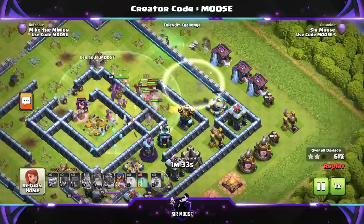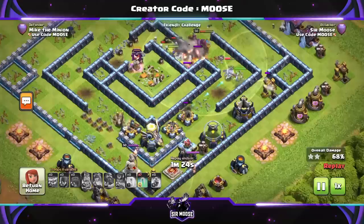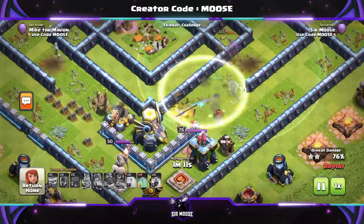The royal champion is about to use her ability — we're protecting her and she's cleared that whole right inside of the base. She's still going, another invisibility spell down, we've used three and we've got seven left. The queen is now walking into the same area so we can protect her with the invisibility spell too. I've had loads of fun with these spells — when the update comes, you're going to have so much fun with it.